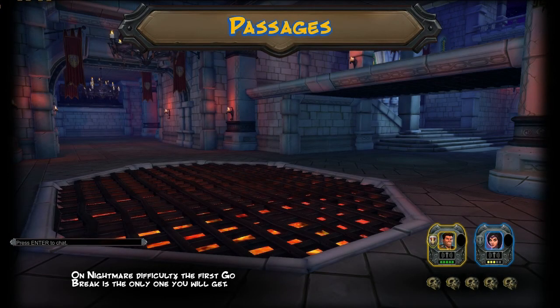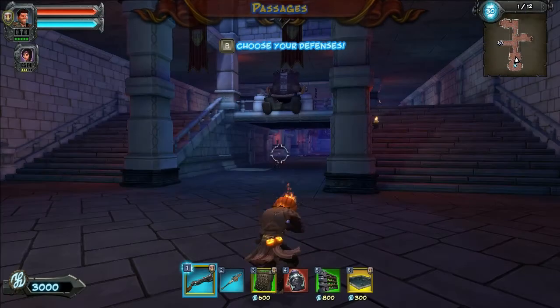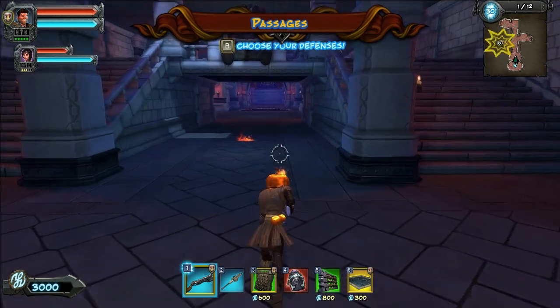Passages. This looks familiar. Is this one? Now I know why I helped Andrew with this level. Oh, you helped him. This is the great hall I told you about.